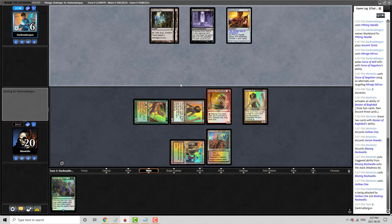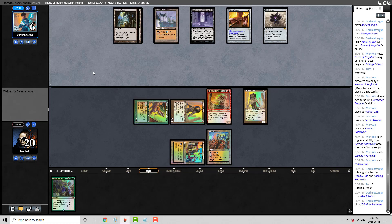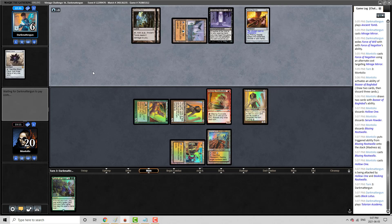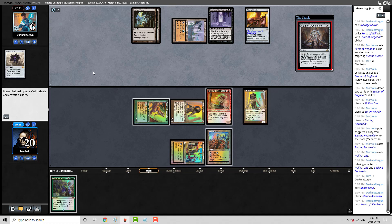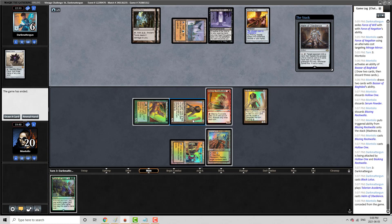My opponent's in a difficult spot. If they don't have the Golos and they play Mishra's Workshop into Golos to get a Tabernacle — oh, the Lotus was a really nice draw there. Do they just have Helm? They do have Helm. All right, they got us.